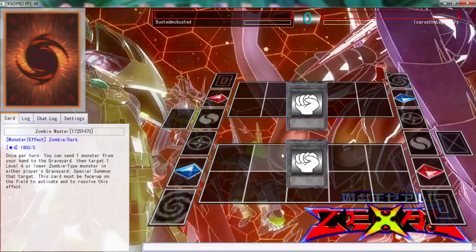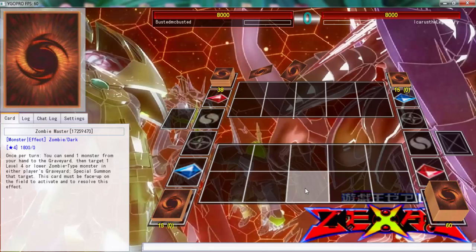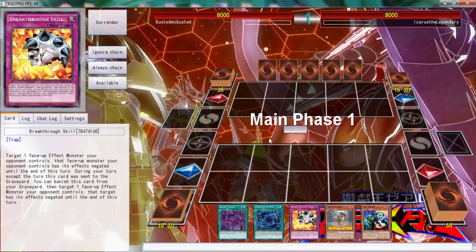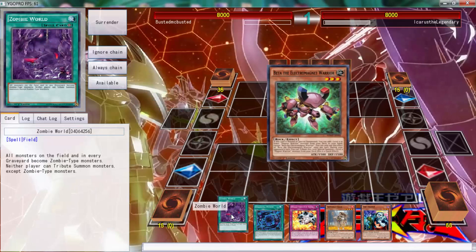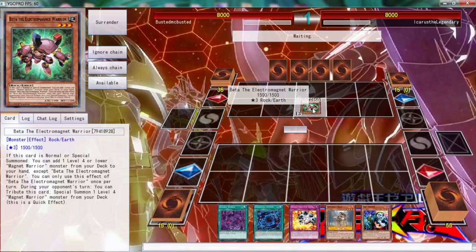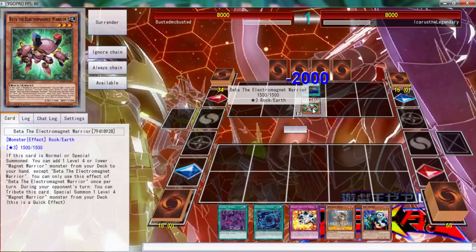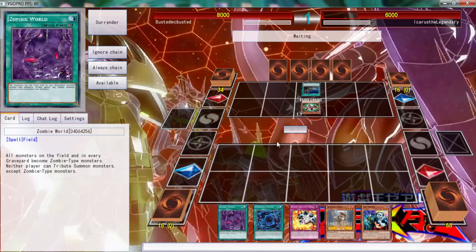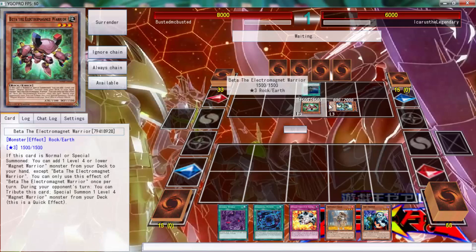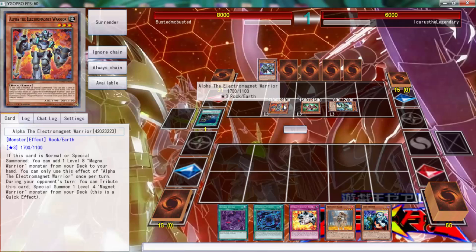Here we go against Icarus the Legendary. He stops right there. I don't know why I'm keeping on paper — I meant to click Rock but I did not. We've opened up pretty good. If we're playing against Dracos, hopefully he doesn't go off so we can just normal summon. Okay, he's playing against Betta the Magnet Warrior. I don't know if they need to be machine or not. Zombie World would have been real good going first turn, but I can't. He gets to add a level eight Magnet Warrior to his hand.